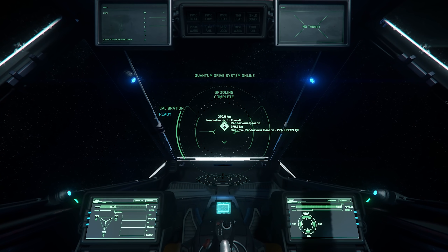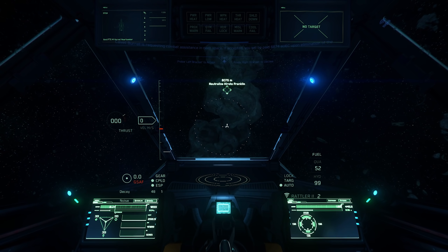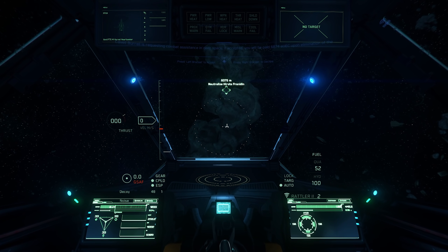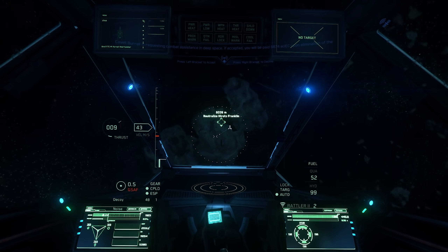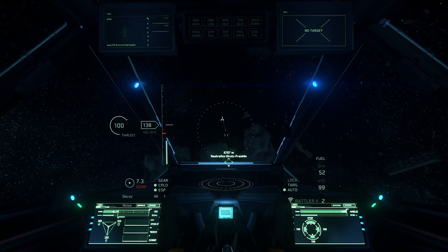This comes with a PTU 3.13.0 patch that fixes a bit more as well as doing a polish pass on the reputation UI. A load of blockers and major bugs have been addressed, and they've shortened the duration of bounty hunter location markers.